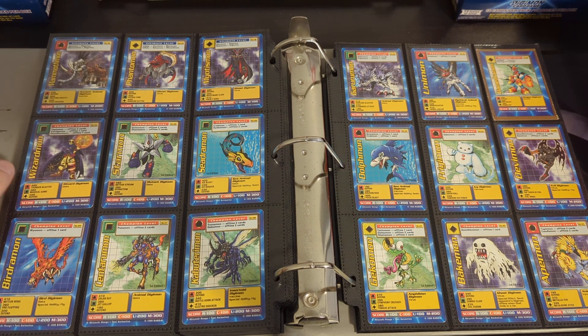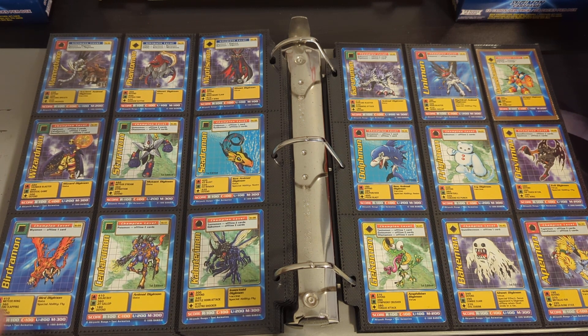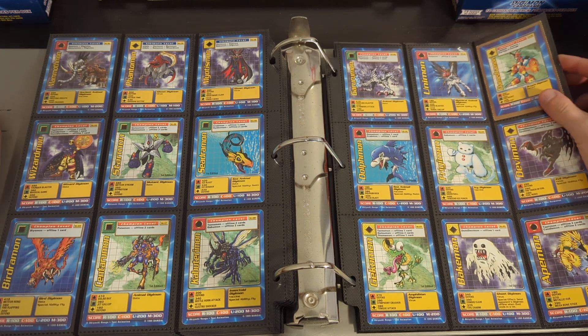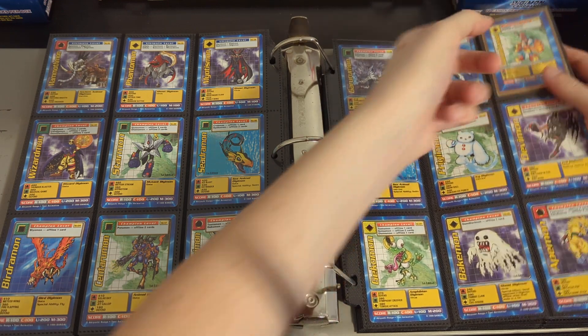Wizardmon's such a cool character — kind of like Knuckles in the Sonic franchise. Wizardmon was just this enigmatic character who sat on the sidelines; you didn't know if he was friend or foe. I love the design of Starmon, pretty cool. There's also Bergermon, Kabuterimon, and Gurumon. And this one here is more paper than a full card — it's kind of like a preview card for the next set.